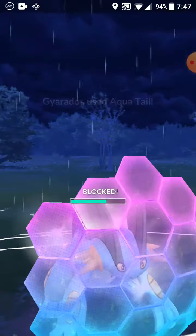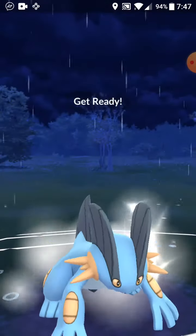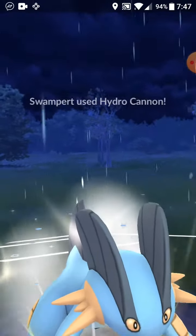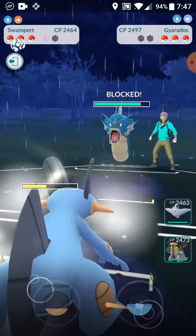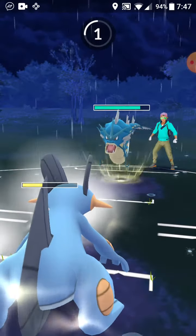If they use Aqua Tail I might charge up a little extra and use Hydro Cannon. Let's see if we can get both shields off like on the last opponent. Yep — both shields gone. I think they thought that was a Sludge Wave. Weak connection, we'll let it go through, totally fine.